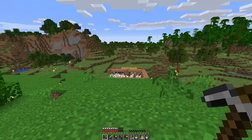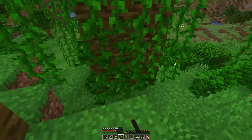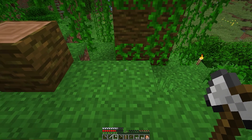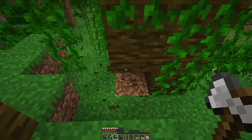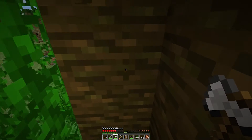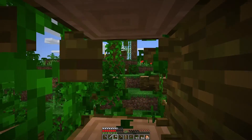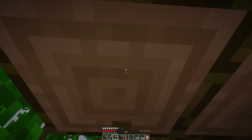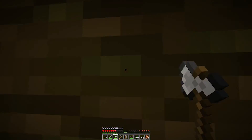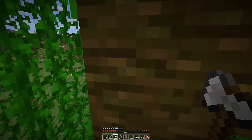Let's have a look at a slightly larger tree now. You start down here at the bottom and we're gonna kind of turn this thing into a staircase. So you just chip away like this - one two three, one two three, one two three.